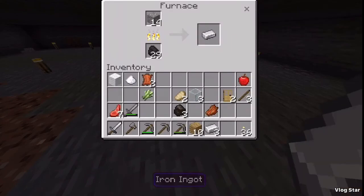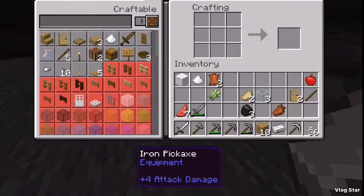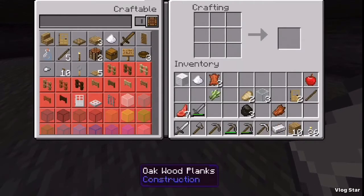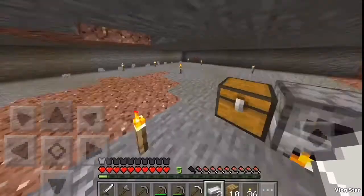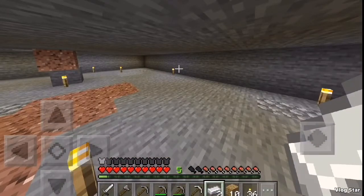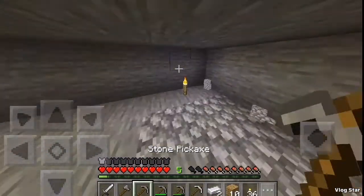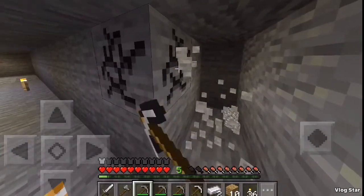We've got extra pieces, so now we can make a pickaxe — an iron pickaxe, one thing we need. Because we want to make sure we can get them diamonds if we find them. And therefore we must make sure that we can mine this stone to save time.